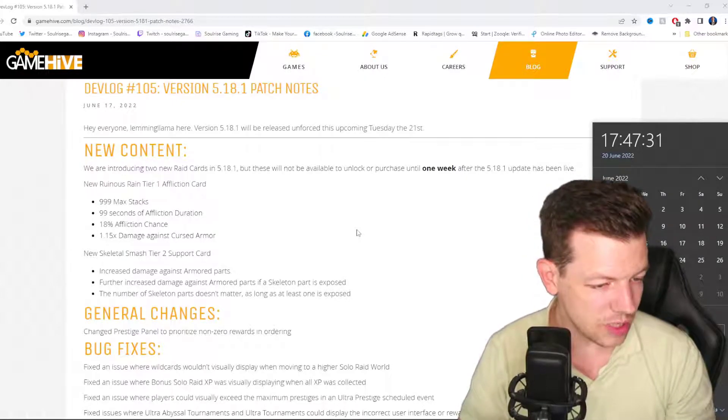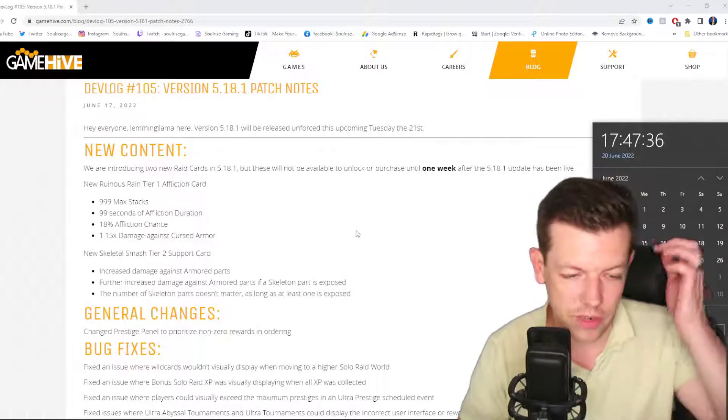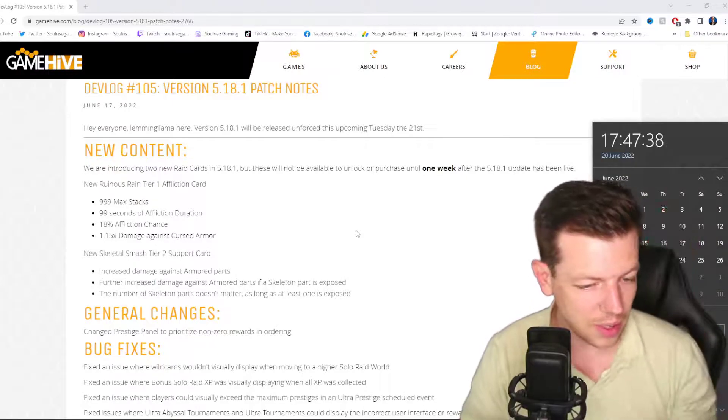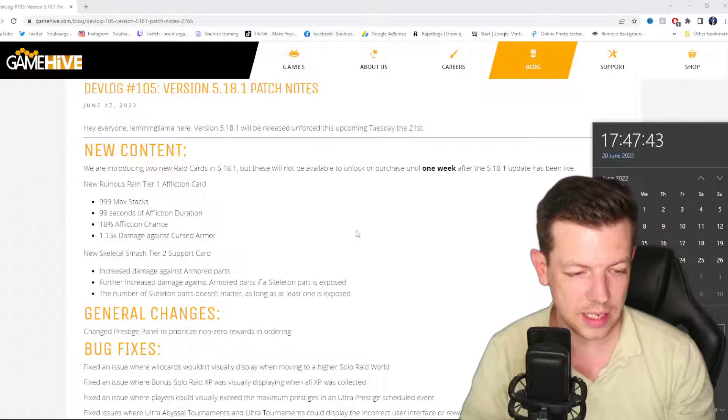The next one is Skeletal Smash, a new tier 2 support card. It increases damage against armored parts, with further increased damage against armored parts if a skeleton part is exposed. The number of skeleton parts doesn't matter as long as at least one is exposed.